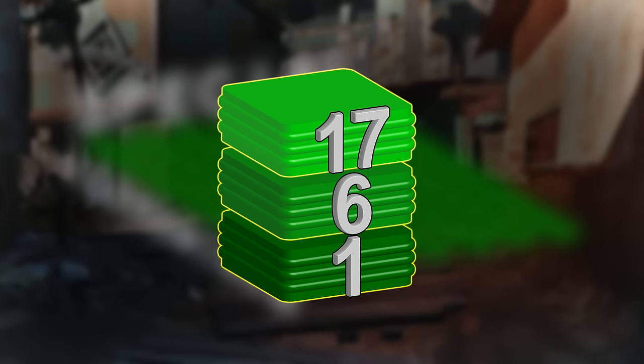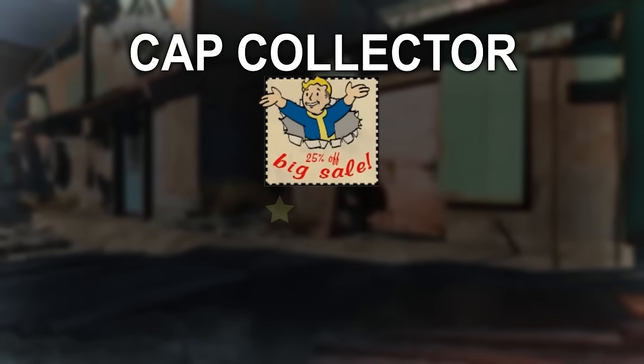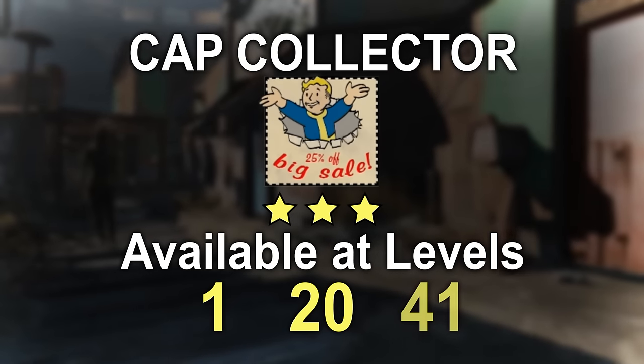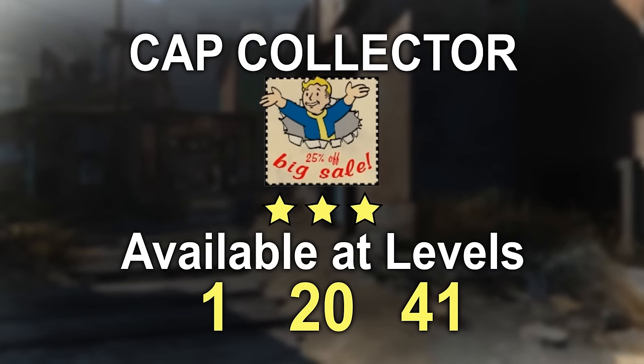Some of the prerequisite level requirements are evenly paced out while others have large gaps. A prime example of this is the perk Cap Collector, which has three ranks available at levels 1, 20, and 41, which clearly marks this perk out as an early, mid, and late game modifier.